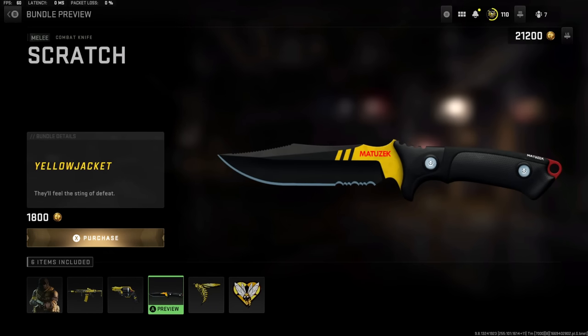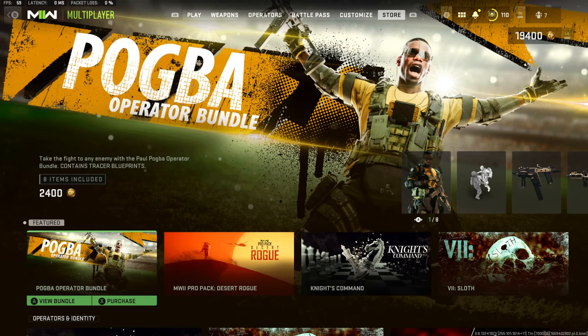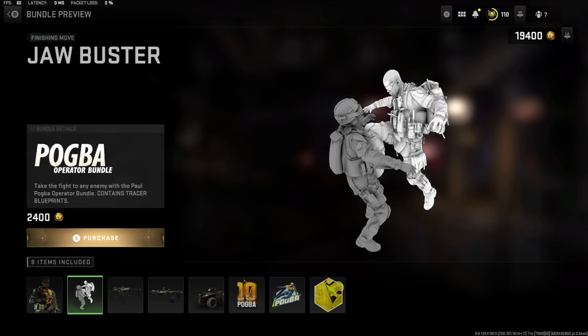The Yellow Jacket blueprint for the knife looks super clean, I'm copping that. And I didn't even know Pogba got added into the game as well, so we'll check out that execution today for Pogba and then also that Yellow Jacket knife.